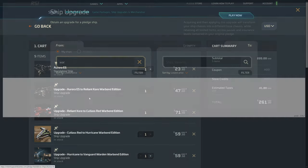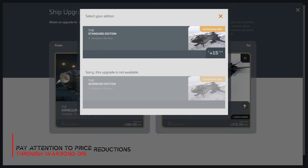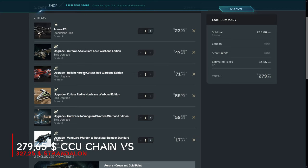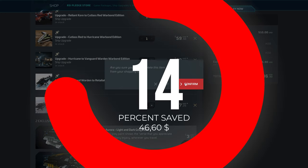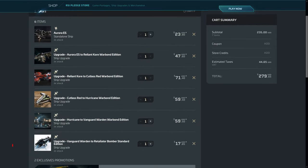In our last upgrade step we now have the consolation that our Retaliator in the discounted Warbond version is already cheaper or equally expensive as our initial ship, which means a Warbond upgrade is not possible — because an upgrade, despite the discount, must always require an additional payment. In the end, with our chain of upgrades, we have just under $280 in the shopping cart, compared to just under $330 for the Retaliator as a standalone ship — saving just under $50 with a few clicks and without long advanced planning. By the way, the upgrade value of the ship for further upgrades does not change. And here we see again that non-Warbond items could also be paid with store credits.